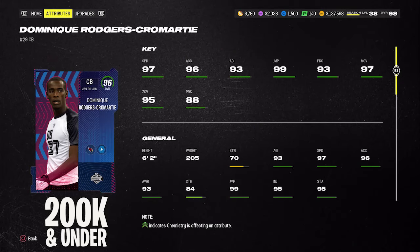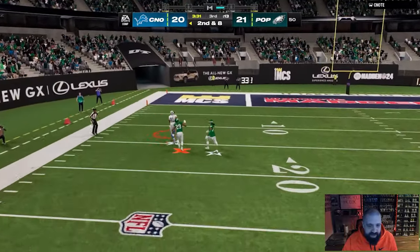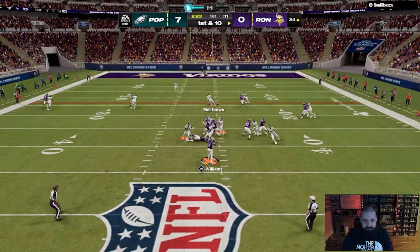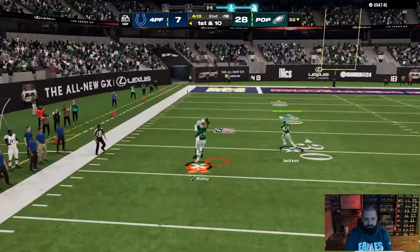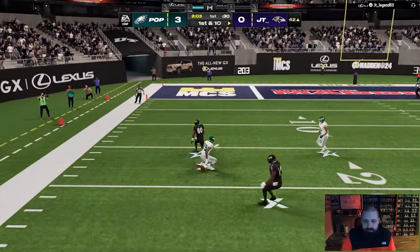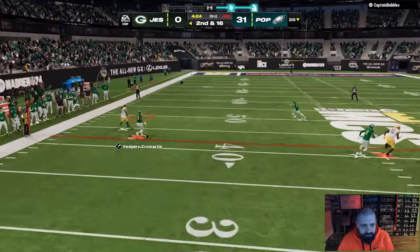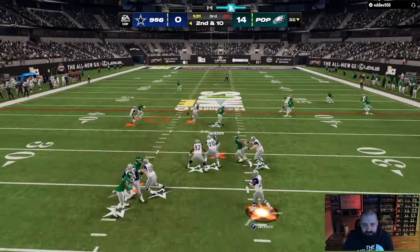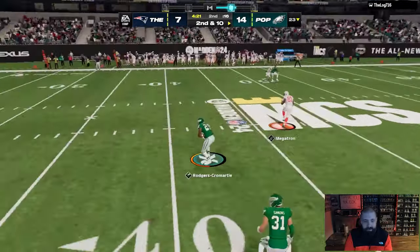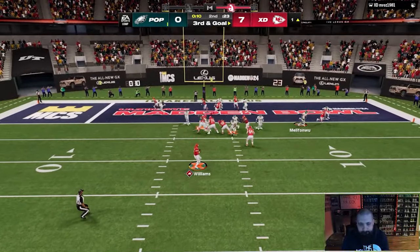For the best cornerbacks under 200,000 coins, the first option is Combine DRC — 96 overall, 6'2", 97 speed, 97 man, 95 zone, only 88 press. But he has an X-Factor as a combine card that can basically eliminate that bad press rating. He goes for about 172,000 coins and is a really good card if you run primarily a man coverage scheme. He gets the X-Factor One Step Ahead for zero AP — probably the best man coverage ability in the game. Nine plays into the game it turns on and stays on. Add Deep Route KO at one AP and Pick Artist at zero AP, and you're getting three abilities for a total of one AP.